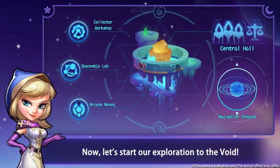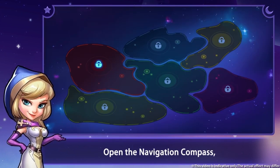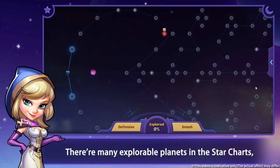Now let's start our exploration of the void. Open the navigation compass, which records six star charts in the void. There are many explorable planets in the star charts.